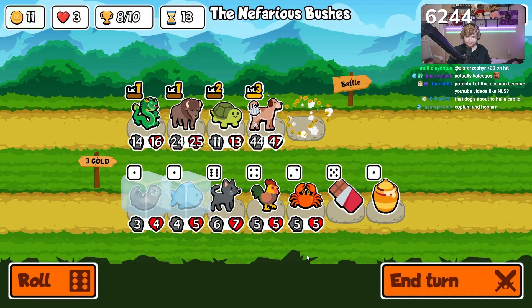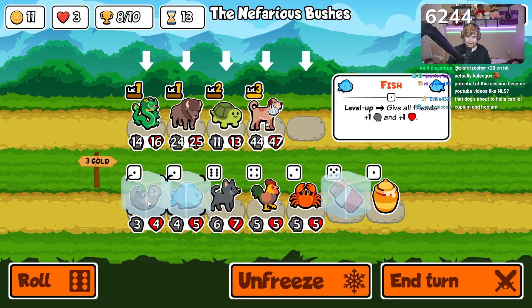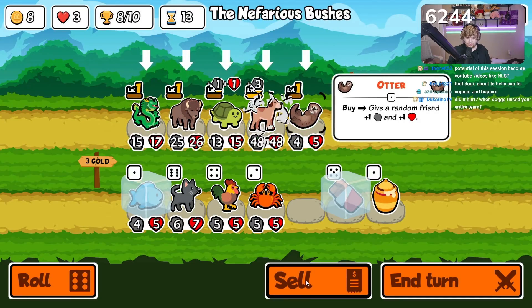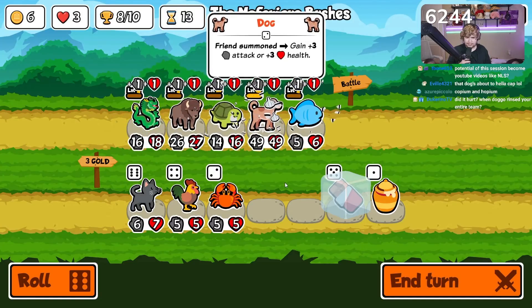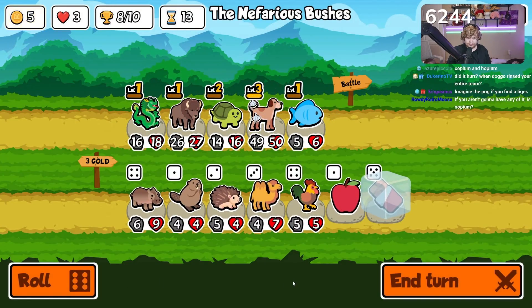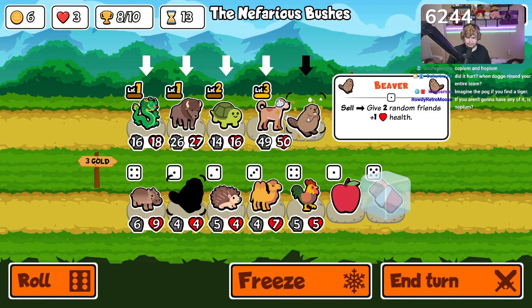We sell, we freeze, we buy — no, we buy this first. We sell, and this guy is literally now at 50-50, which is the highest you could ever have a guy. He's at 50-50. You best believe we're gonna sell and then buy.